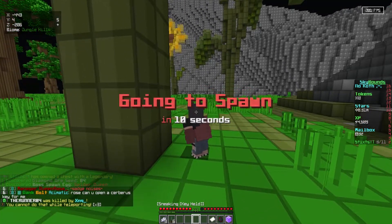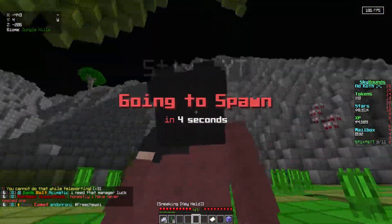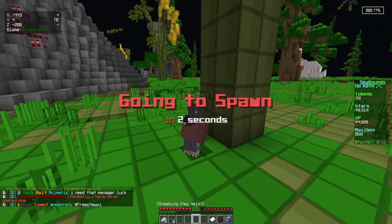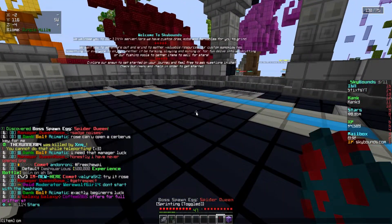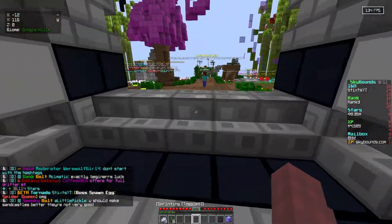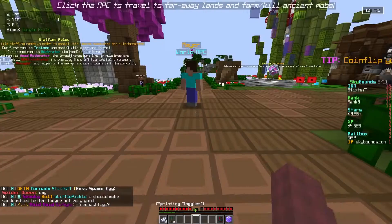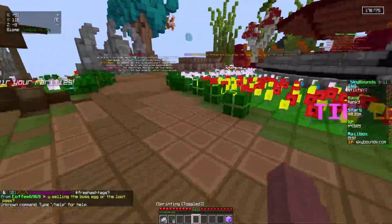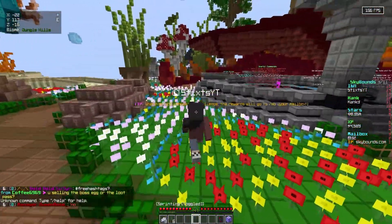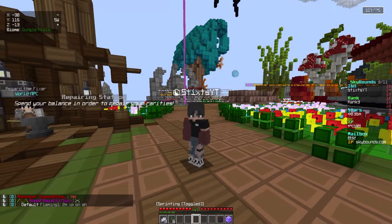Oh guys, we got it! Oh my god! We got the boss egg — Spider! Please, no one get me out of here. Three, two, one — and oh my god guys, let's go baby! Oh my god, we got it! And we can sell this for so much! Oh my god, we got diamond ore seeds and we got spruce saplings. Oh my god, I actually can't believe that — we are getting so lucky in this one episode!